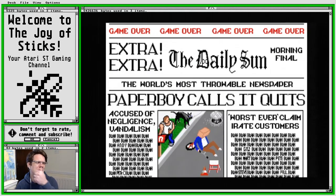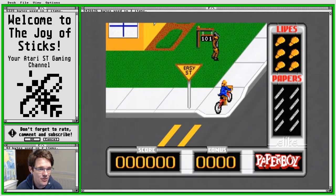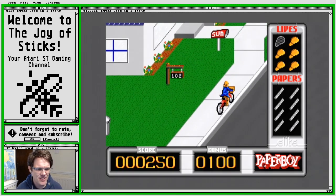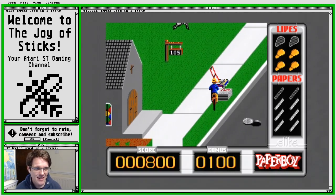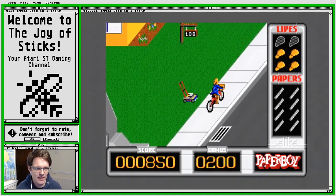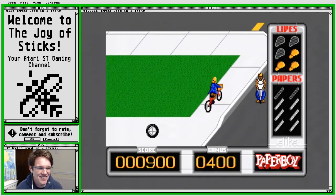I can actually do better than that, I promise. What a lousy score. There are grey houses — the ones with the red windows — and they're not customers, so you earn bonus points by breaking their windows. If you miss any customer houses they are no longer your customers. The idea is to deliver as many papers as you can to your customers so you don't lose them, and smash as many non-customer windows as you can.